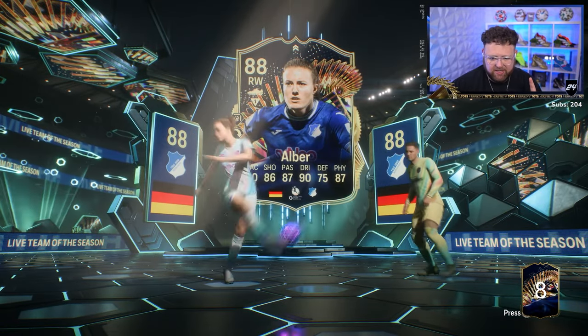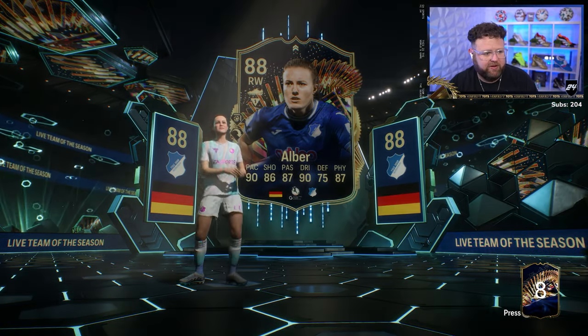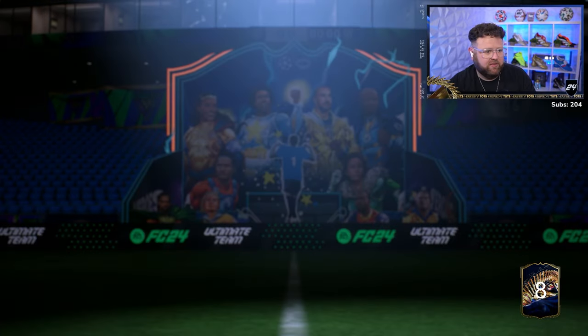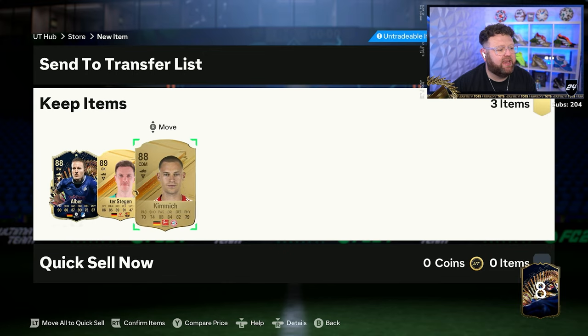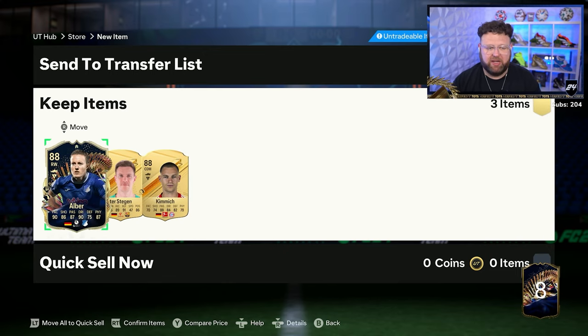Have we put her into an SBC? I think we've already put her into an SBC. The German pack - Alba, De Stegen and Kimmich. Welcome to the club.